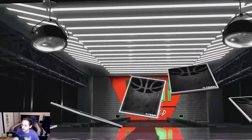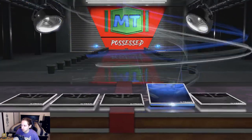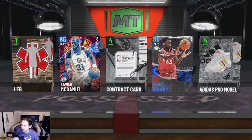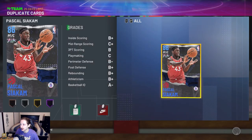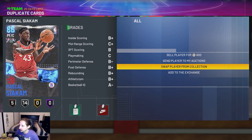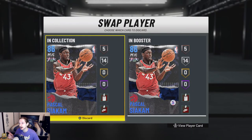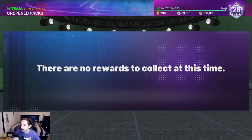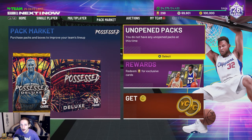Let's move on to this next pack right here — final pack of the video. A couple of Sapphires. I have Siakam, but we got Xavier McDaniel — he's going to help us with some agendas. Pro tip: this is an original owner card. The card I already have is not original owner, so I'm going to swap these two out so I can have the card with the original owner tag in case I want to use it in the exchange or need it for an agenda. We'll just send the other one to our auction house so we can sell that off. And those are all the packs for the video.